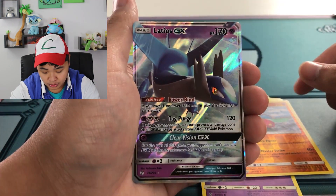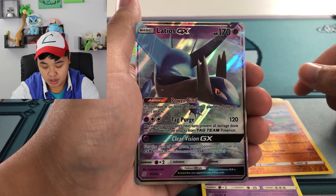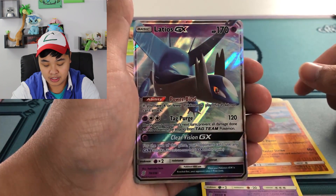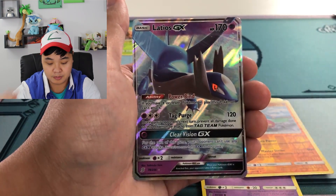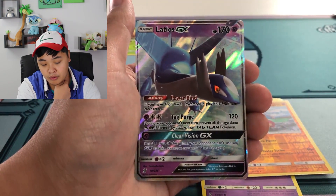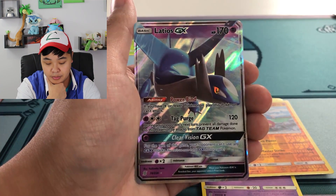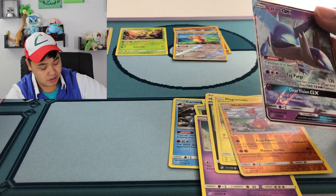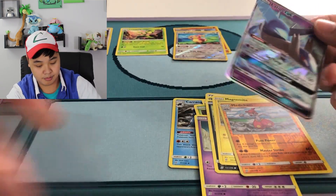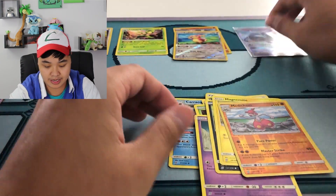Tag Purge: during your turn, print all damage on this Pokemon from tag team Pokemon. So you can essentially disregard its ability, which is Power Bind — Power Bind means if you have four or fewer Pokemon in play, this Pokemon can't attack. So you just use Mewtwo's ability just to use Tag Purge. Get a nice sleeve on this — beautiful card. Set it aside.